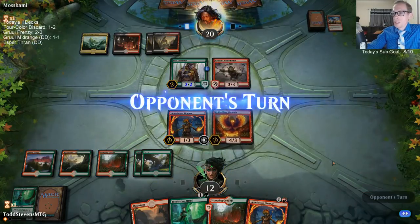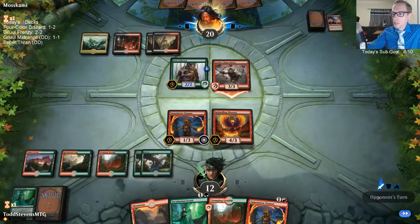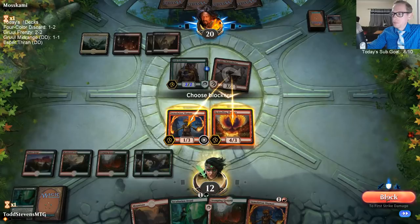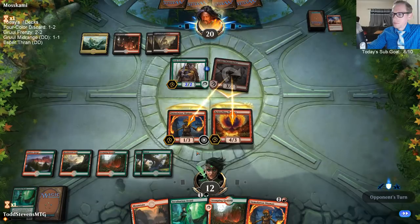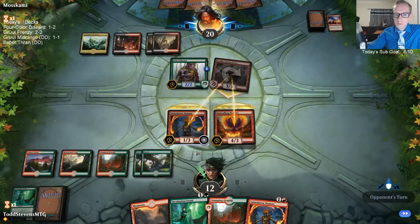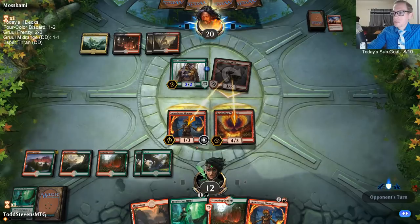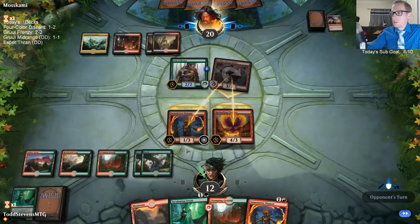I don't really see my opponent having another Chain Whirler in hand. And then any color can just play the Immortal Sun. I'm double blocking to make sure to kill Chain Whirler, so if they have a Lightning Strike, they don't get to save Chain Whirler.